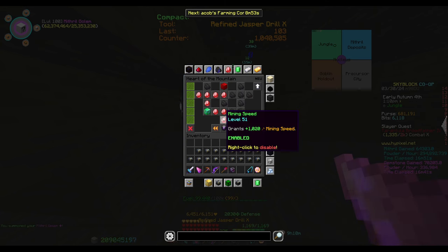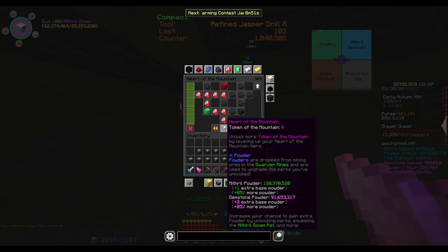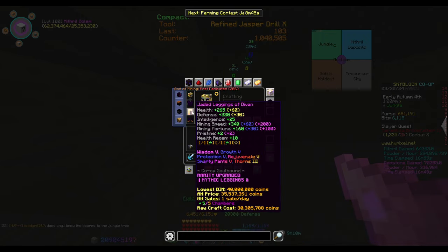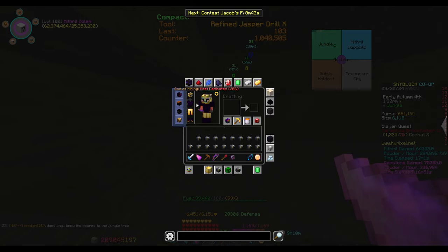If you look in the Heart of the Mountain tree it says 85% more of that powder, because I have 20% mithril and 20% gemstone from having this, which is pretty cool. On ironman, getting a Mithril Drill is probably one of the first drills you craft other than the Ruby Drill, which I do have — it allows you to get powder easier.